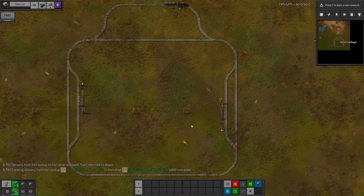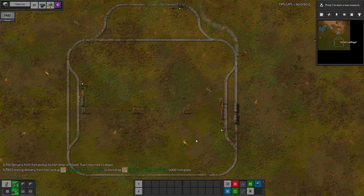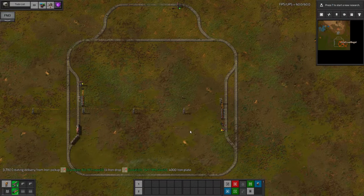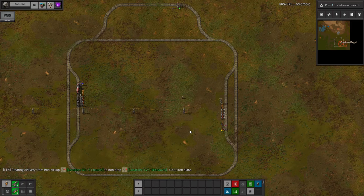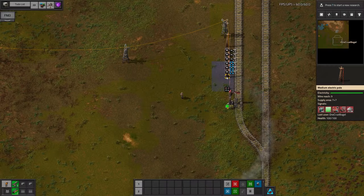Note that the station's light will change from green to yellow when there's a train with a route to it, and to blue when there is a train actually in the station. If it ever goes red or white, you've done something wrong with the circuits. If we take a look at the requester station's current status, we can now see that the iron plates has increased to minus 4,000. This is equal to the negative of the request threshold, so another train will be requested. However, if there were any more plates in the chest, the train wouldn't be called. As long as the supply can keep up, this will keep the total number of plates in the station between 4,000 and 8,000.